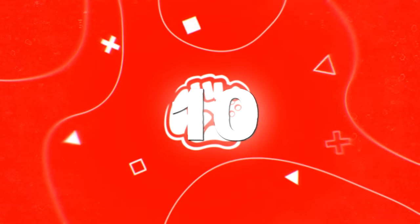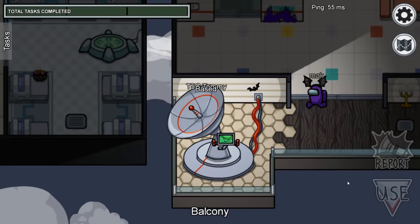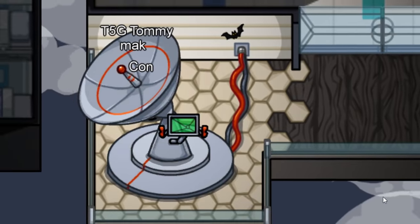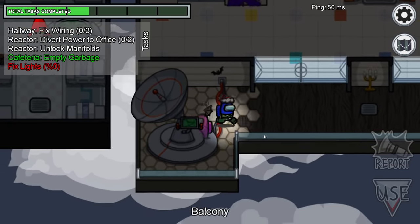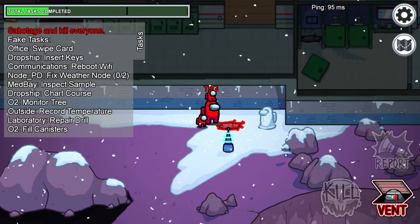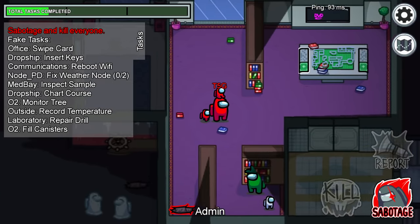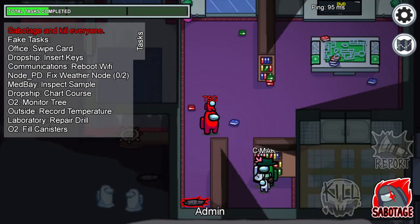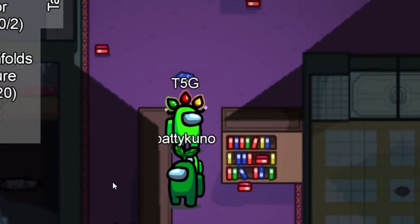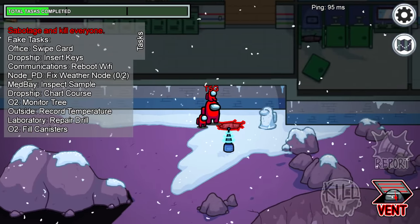Coming in at number 10, we have the OP Vent Spot. Over on the Polus map, there's a very oddly placed vent in admin, the room with the DVD screensaver. Right on the bottom left, the vent is in a small corner with a wall, designed so crewmates can hide on the other side. You can wait there and catch an imposter who vents out, since they can't see you when peeking through the vent.